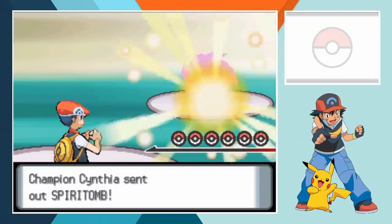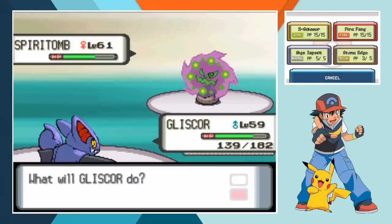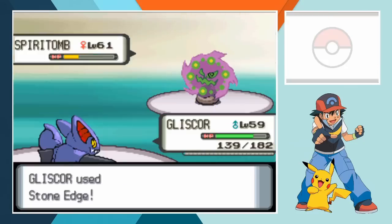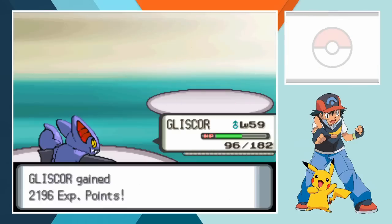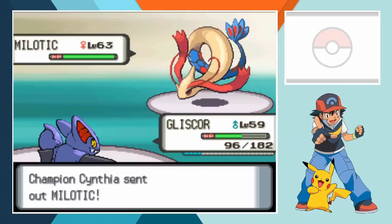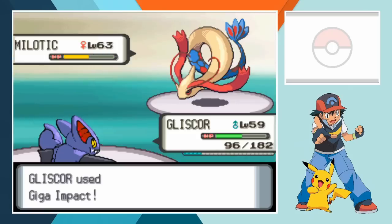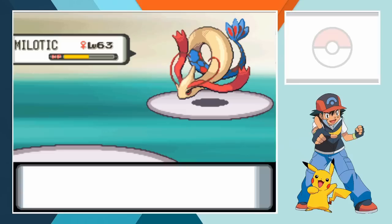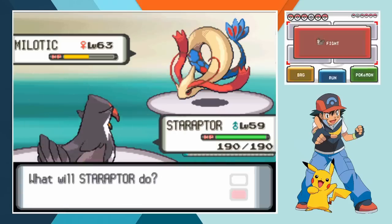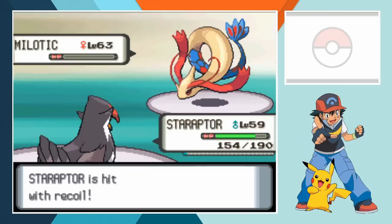Cynthia leads off with her Spiritomb and we send in Gliscor first. It's not a perfect matchup but based on how the rest of this battle is set to play out Gliscor seems like our best bet. Gliding above the battlefield Gliscor delivers a series of Stone Edges that knock out Spiritomb before Psychic can deal too much damage. Cynthia sends in her Milotic next and we don't really have the luxury of switching around against Pokemon this powerful. We just have to stay in and fire off a Giga Impact which leaves Milotic hurt before Surf washes away the Ground and Flying type. Cynthia's Milotic is speedy enough that I don't really trust Pikachu to get a hit in so we go out to Staraptor instead. The Predator Pokemon lands a powerful hit with Brave Bird before Milotic even sees it coming.